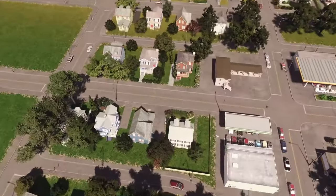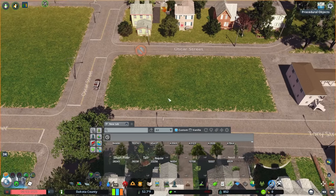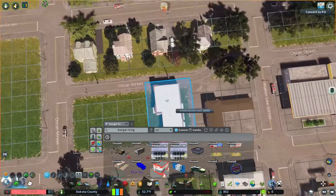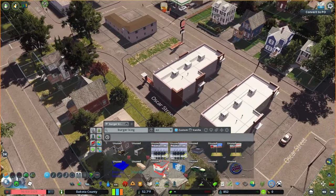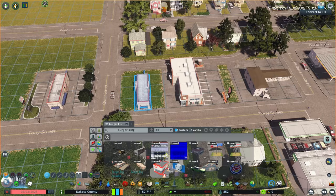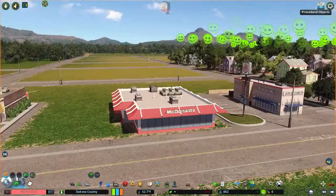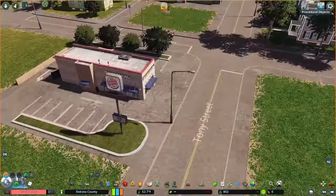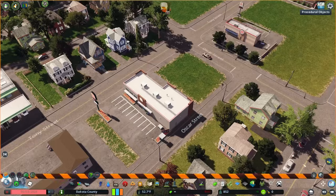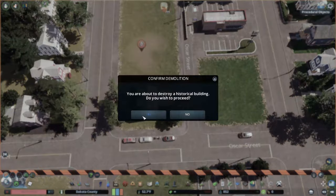So on today's episode, the first thing we're starting with is actually removing a large section right here. I was going to take out the homes on the bottom side as well, but I ended up leaving those. I took out a large section to help build out this downtown just a little bit more. On the edge of small downtowns, you'll start to see more modern big box commercial buildings, and I really wanted a fast food place somewhere in this town.